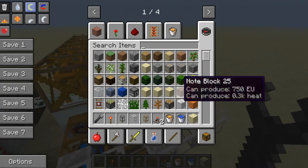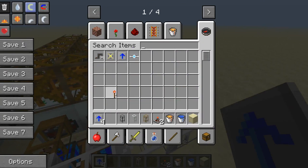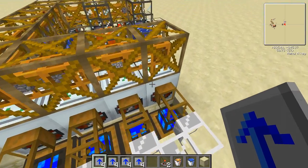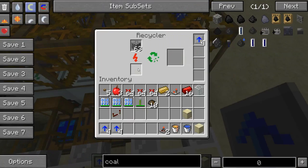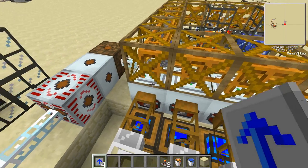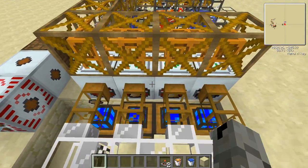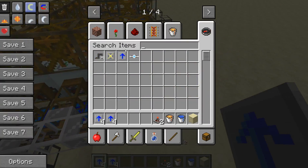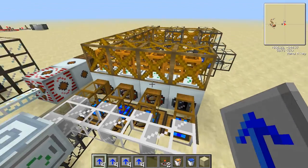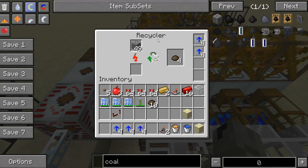Just to speed up the process we're going to go ahead and give some overclockers for each recycler, because recyclers are pretty fast on their own. So that's 16 overclockers required. We don't want to have too much power. Now if you have enough power you can upgrade to more overclockers — we have plenty of power. Overclockers just increase the speed.